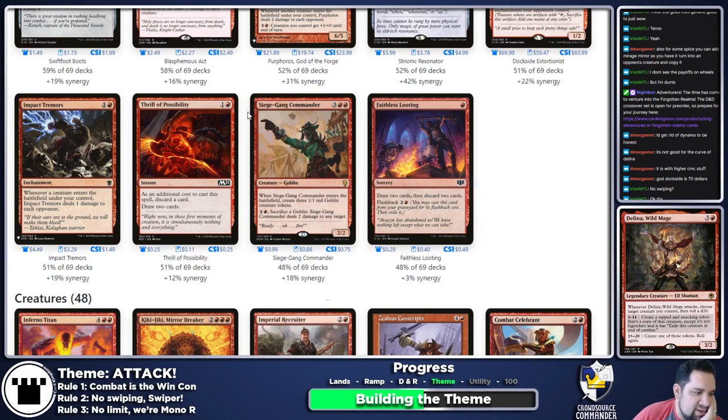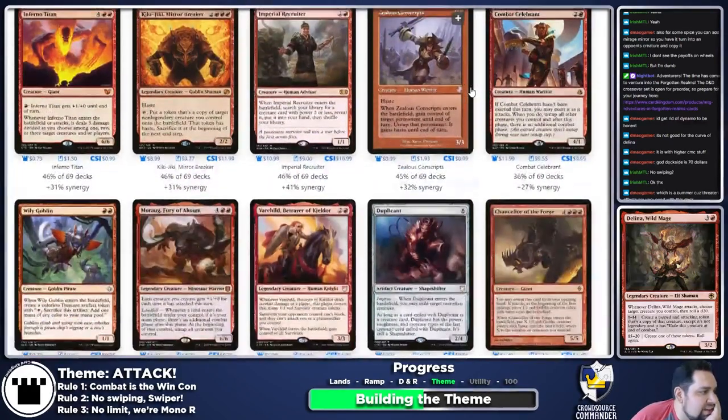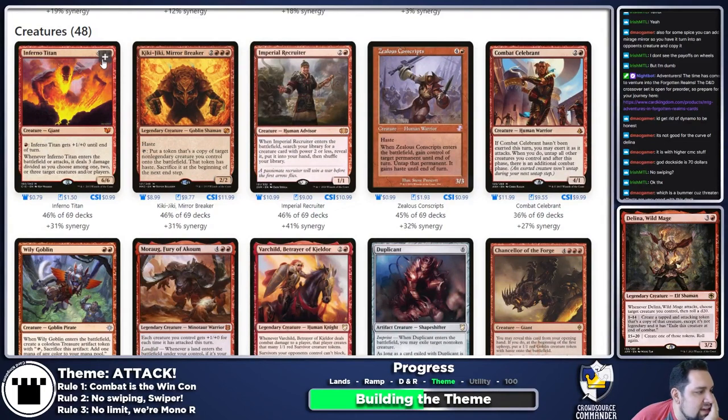Thrill of Possibility — I'm going to throw in some effects like this but not sure what yet. Red card draw is the thing — we'll have enough mountains to pitch one or two. Siege Gang Commander seems real funny. Inferno Titan — you're real good with Delina, let's do that.